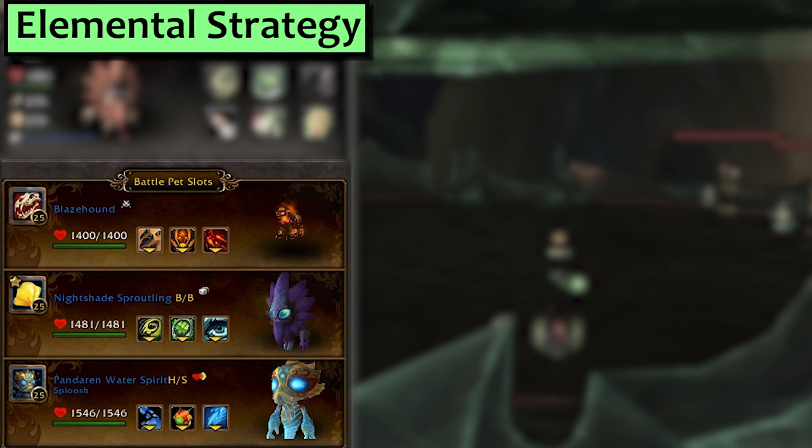Next we'll do Elemental. I'm bringing out my Blazehound with Obsidian Bite, Frenzy, and Puppies of the Flame, and second I've got my Nightshade Sproutling with Lash and Blinding Poison. Any third pet is fine. If you don't have those first two, you can try subbing in a Pandaren Water Spirit or a Molten Corgi.